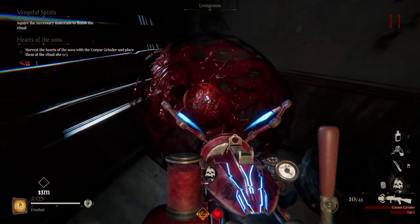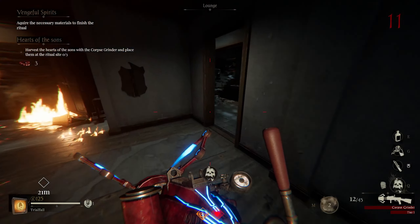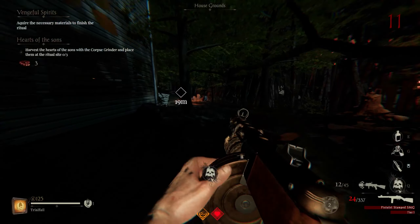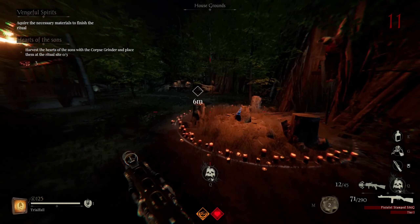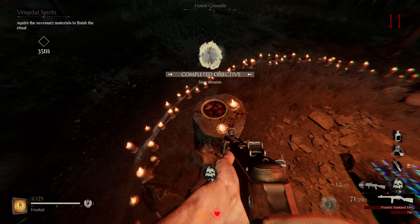Now you can exit the house and you're going to want to go interact with this little altar over here — this rock basically. Now we need to acquire three materials. We're actually going to start off with this one over here — you can start with whichever one. This one isn't bad. We're going to come over here and grab this old lady's head — watch out for Mr. Thomas.